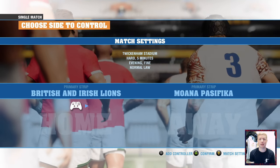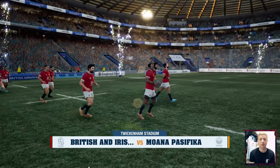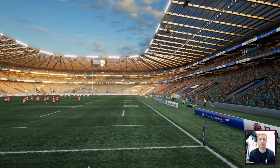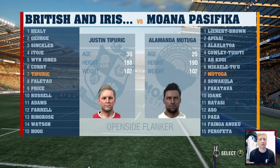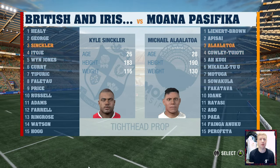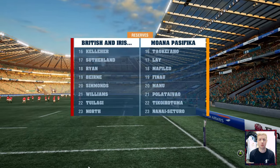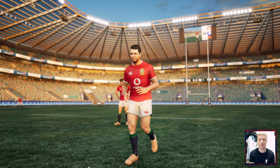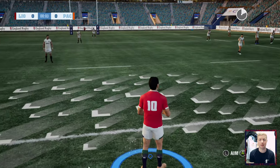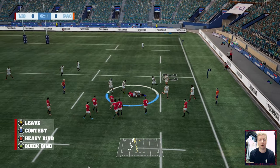Sliders set to the max, let's see how it goes. Here we are at a lovely Twickenham Stadium, the British and Irish Lions coming out on their home turf, so to speak. I just expect absolute carnage here. I haven't updated any of the squads on Rugby Challenge 4 on PC so I apologize for any selections people don't agree with. Let's get straight into it and see what maximum sliders do — surely it can't be as bad as the zero percent sliders. I imagine everyone being almost invincible.